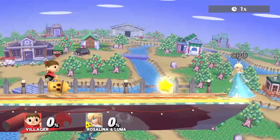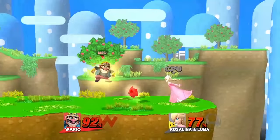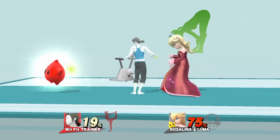A couple of good combos for Villager are up tilt into forward smash, and if Luma is by itself, Lloyd Rocket into down air. Wario's best move by far is riding his bike, because it travels far and fast and he can control the speed. Down air is his best for edgeguarding Luma.